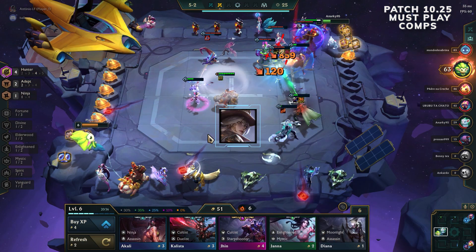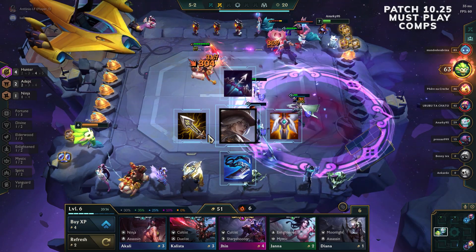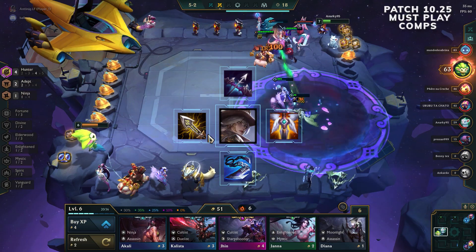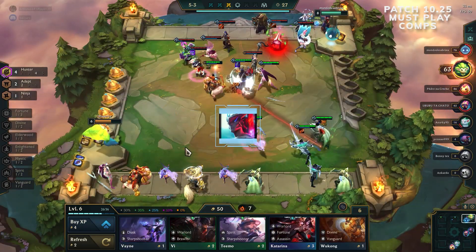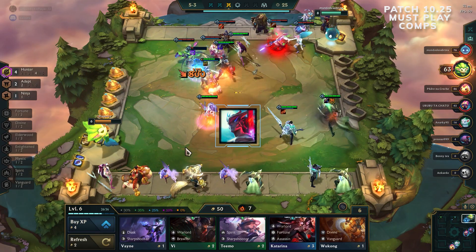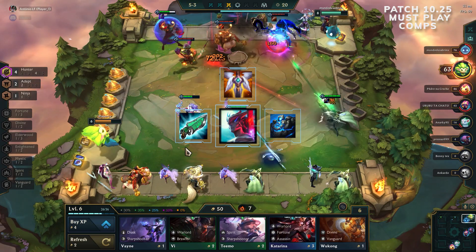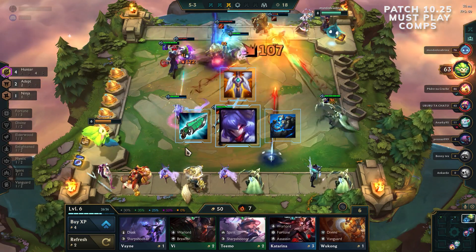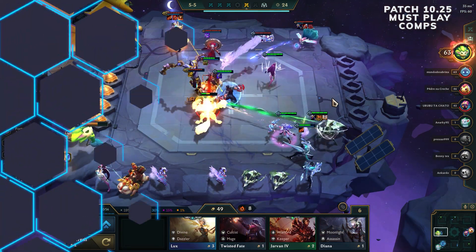Ashe uses her favorite Infinity Edge and Guardian Angel, with the third item being either Giant Slayer or Last Whisper. Due to her spell, Giant Slayer wins out a bit, but Last Whisper is not bad especially after its last buff. Yona's favorite items are Gunblade, Blue Buff, and Guardian Angel, but he can make a lot of things work — remember he shares items with Kindred. If you get too many attack speed items, you can alternatively itemize Warwick.